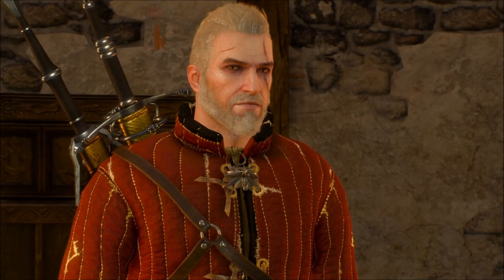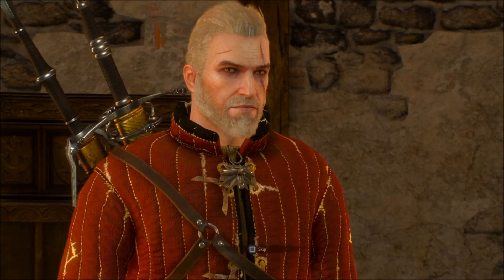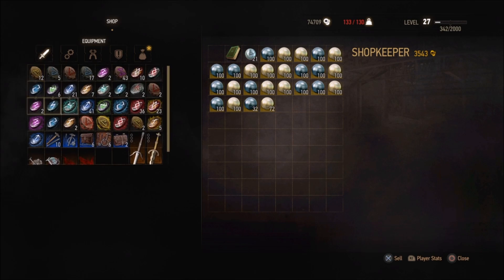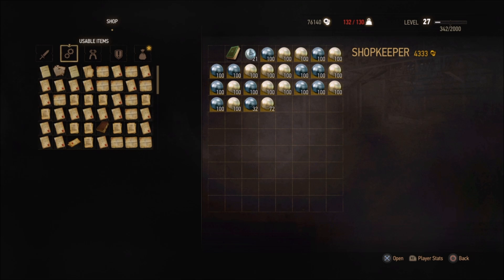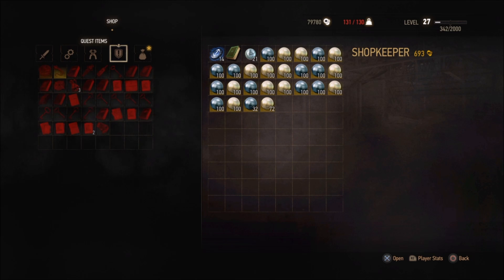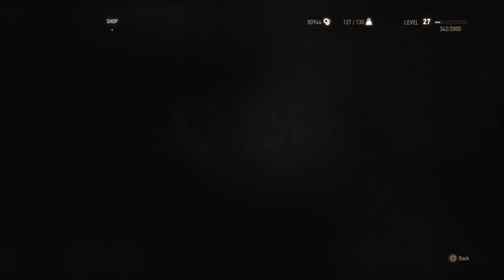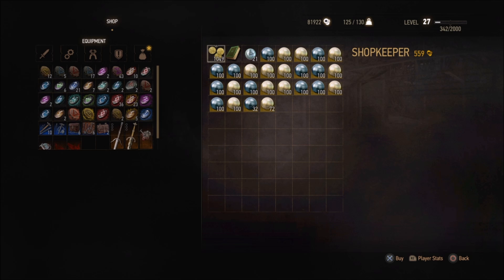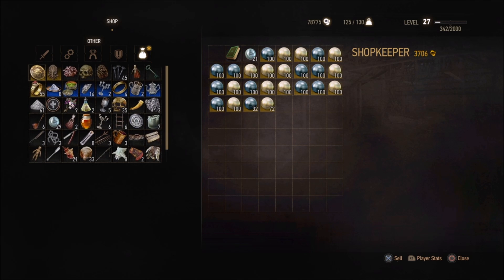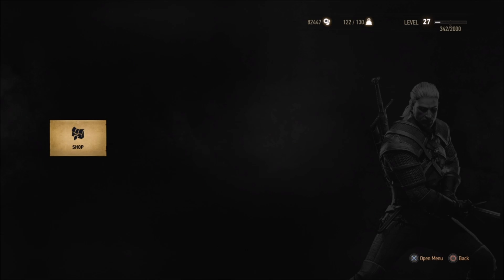Go ahead and buy the florins so he has a ton of money, then sell whatever you're selling. I recommend that nest rune I showed you because it's the most valuable. You can technically sell anything, but if they only give you one or two crowns per item it'll take forever. They've now lifted the cap that was around 65,535 crowns, so as you'll see I'm going to go over 100 grand.